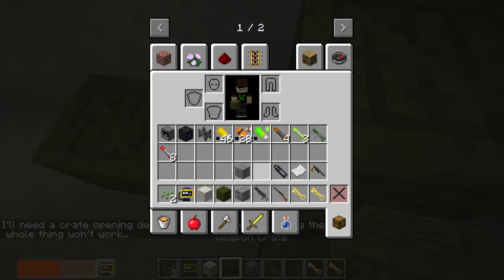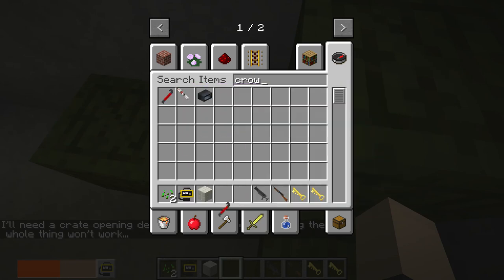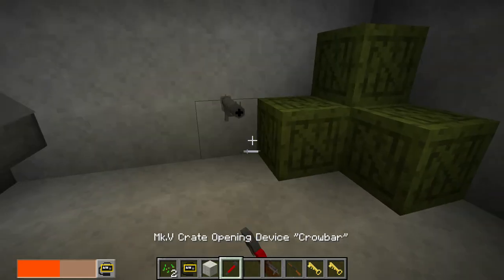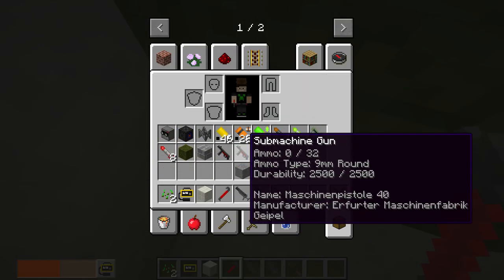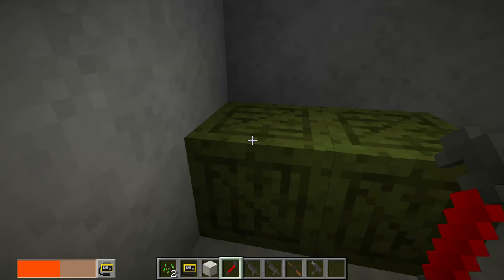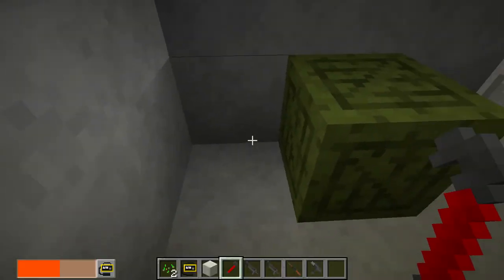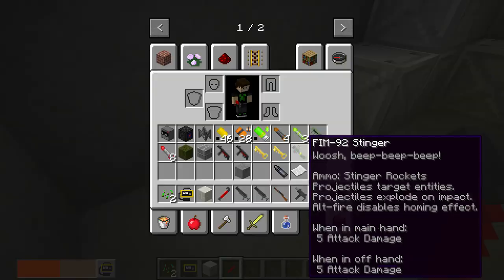So over here we have some weapon crates. Let's grab a crowbar real quick. We got another grenade launcher, two more submachine guns — not Uzis. There's the Uzi. We got a regular revolver. How do you flip it? That's a question. And then we have a FIM-92 Stinger rocket launcher.